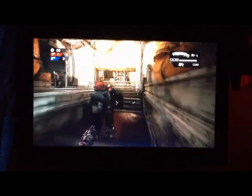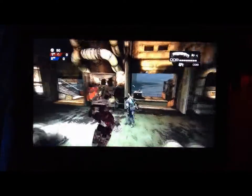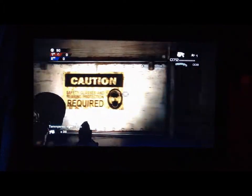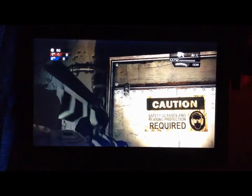So what you gotta do is go over to this building on the A for Domination. What you do is go over to this thing right here — it says 'safety glasses and hearing protection required.' So what you do is you shoot the hinges right there and shoot them off.